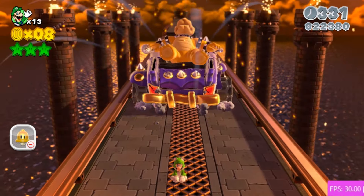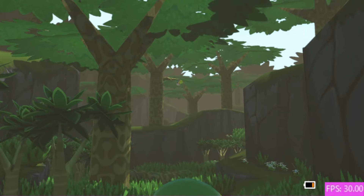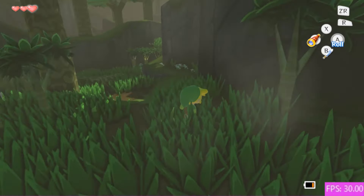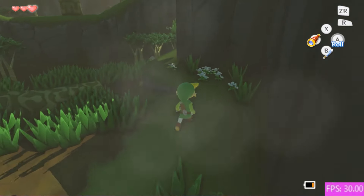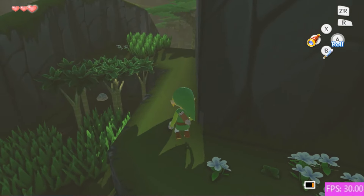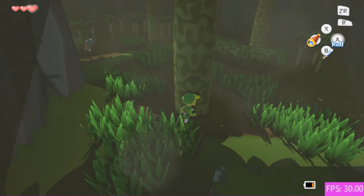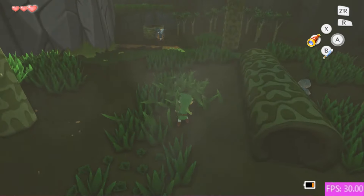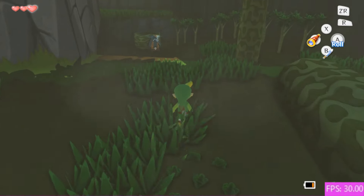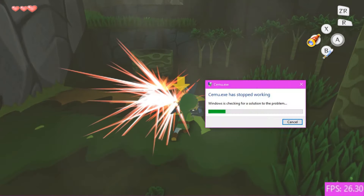Last on our list today is The Legend of Zelda Wind Waker HD. Wind Waker is not fully playable on this version of Cemu. Although it maintains a rather solid 30 frames per second, I experienced the same crash two times in the same area. The beginning is pretty playable up until the part where you venture into the forest and start the first fight. Almost immediately after you engage, Cemu will crash. The performance is promising in this build, but that crash definitely stops it from being playable on 1.6.1.